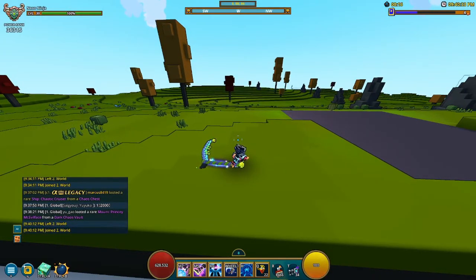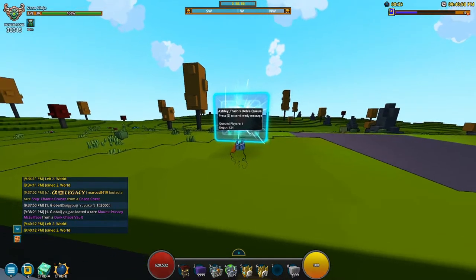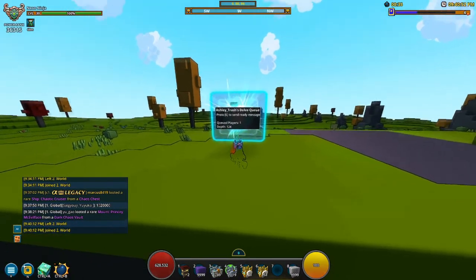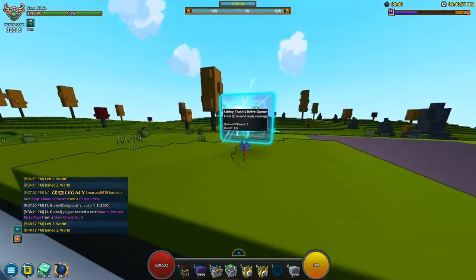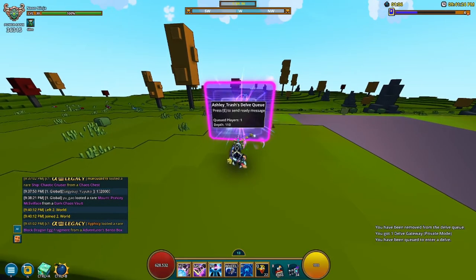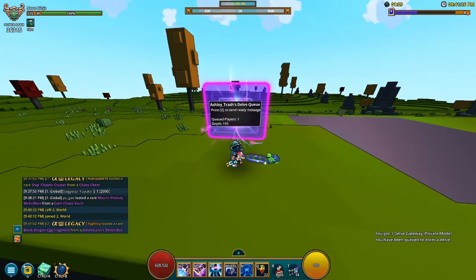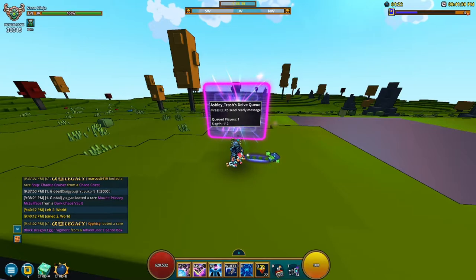Before I show you the checklist, let me quickly go over how private vs. challenge portals work. My private portal is completely random in terms of biome, creatures, and everything. With the challenge portal you always start at depth 110, and if you complete it you open 111, then 112, and so on. In this portal everything stays the same — that's what makes the checklist useful.